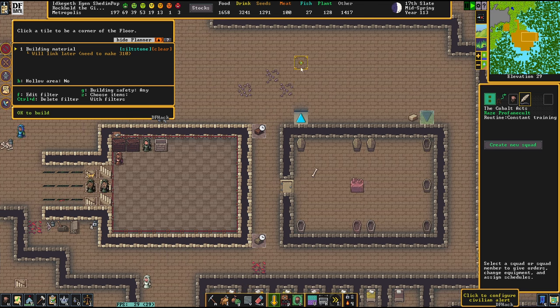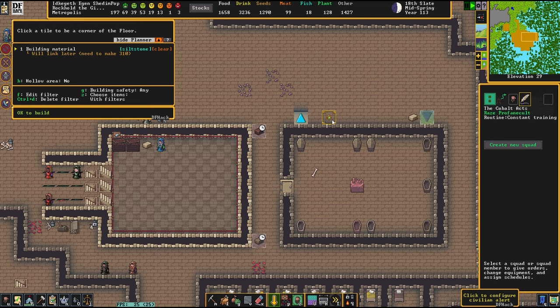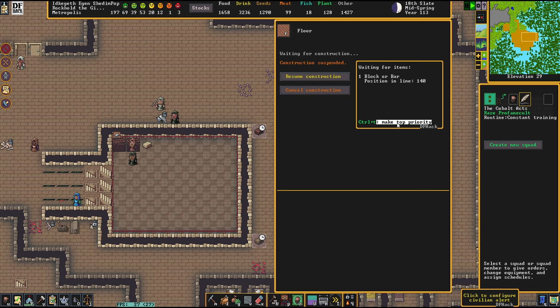We're going to work a little bit on the beautification of this place along these lines. I have started building some altars in the previous episode. Let's see where we're going to get from there.